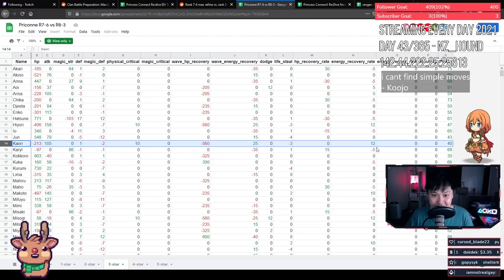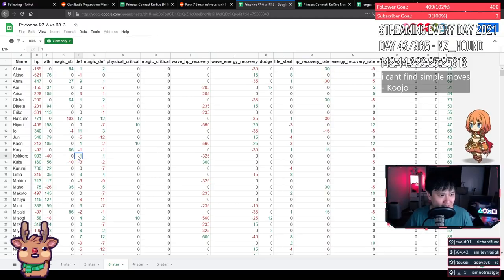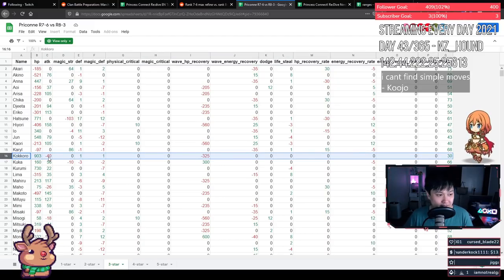Kari gets attack, physical crit, and energy recovery rate — this is a go. Carol gets attack up, I'll take that. HP recovery rate is whatever, but she's an attacker. 97 HP and one from each defense isn't going to save her from anything, but since she can't dodge magic damage she might kill that Miyako. Kokoro is interesting — I wonder if this HP and bits of defense make her more viable in other clan battle bosses. I'm going to slam this because it could enable tank-switch opportunities.